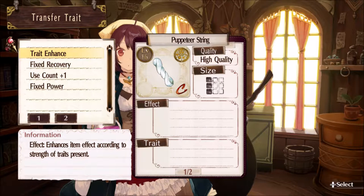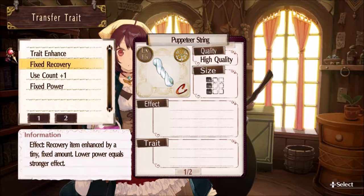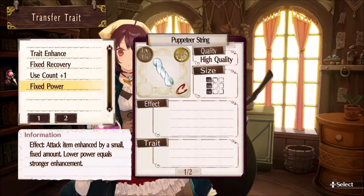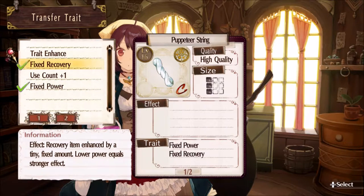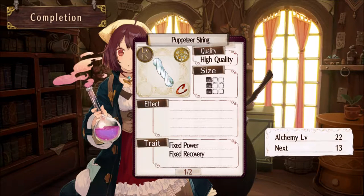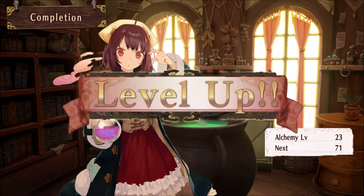It says item effect according to — traits present, not persist. How's this? We'll just go with this. Yeah, this is all done! Level up! Hey, we leveled!